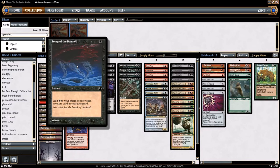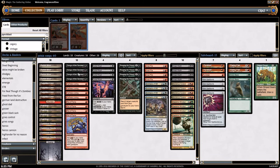Moving to the 1-drop slot, we got 4 copies of Songs of the Damned — this is what makes the deck really work. It's the 'Songs' in Grixis Songs. It's a 1 black mana instant: add 1 black to your mana pool for each creature card in your graveyard. So the name of the game is get a bunch of creature cards in your graveyard, play this thing, have a lot of mana, and kill them with our win con.